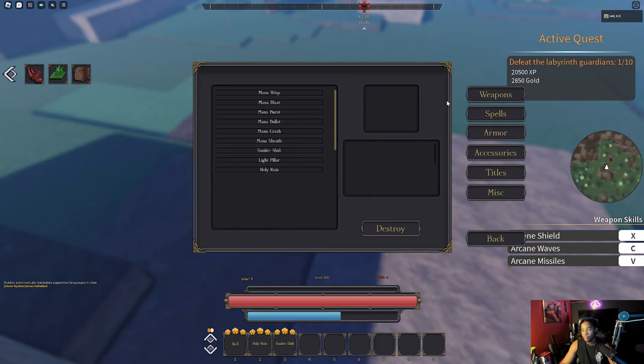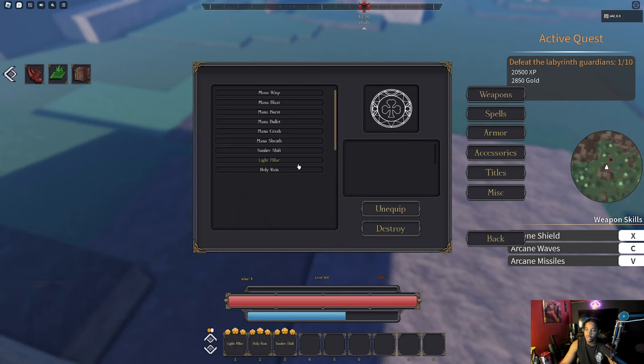You get soul fragments from these orcs — especially if you don't have a strong enough magic to one-shot them. You can also get them from the alpha wolf, which is a weaker boss. Venom also drops soul fragments.